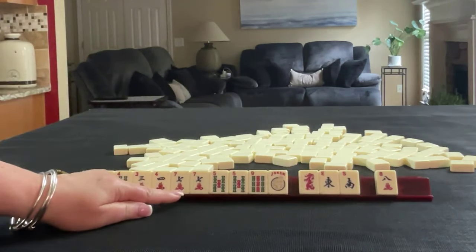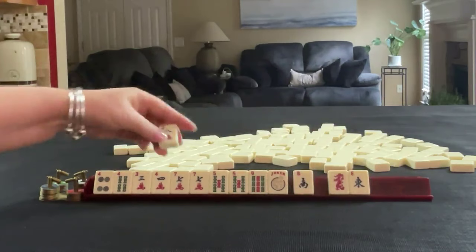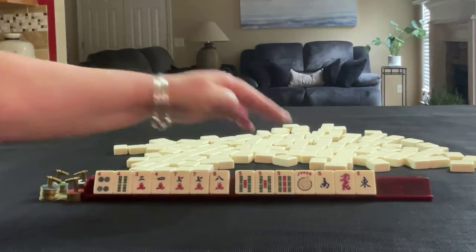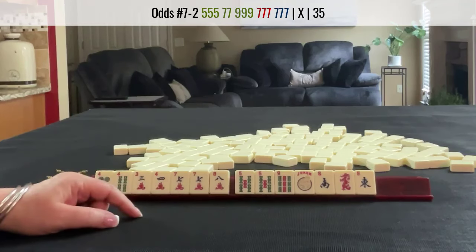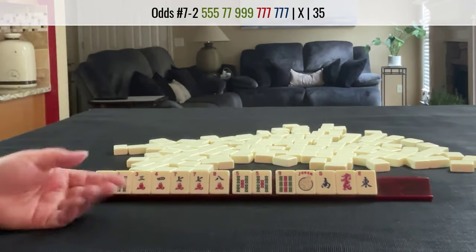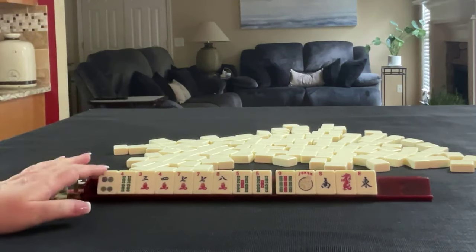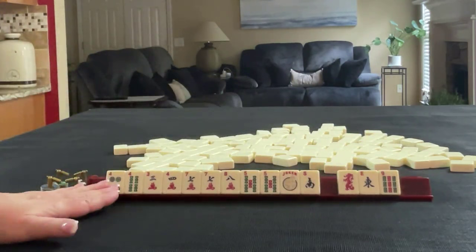I would not pass two winds and a dragon — I might pass one wind with a dragon. I was thinking that the five bam with a seven crack pair is not going to use this nine bam. Unless we play the concealed hand where you need pungs of sevens, a pair of sevens, a seven bam, and then a seven dot — that's two gaps. I would rather focus on consecutive run and maybe let the seven go if these smaller numbers come in.